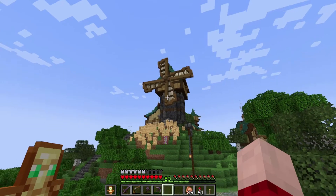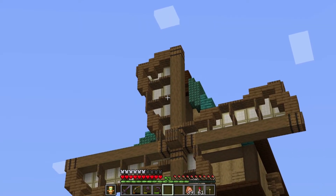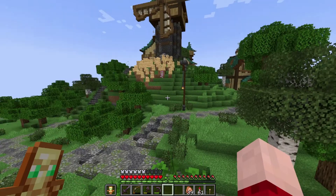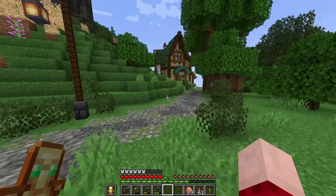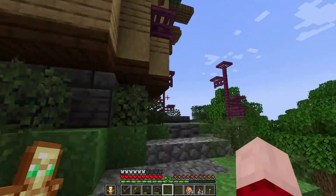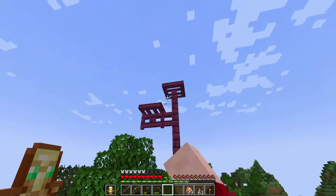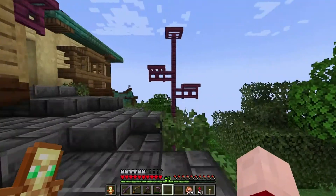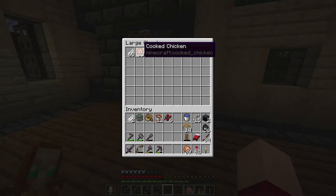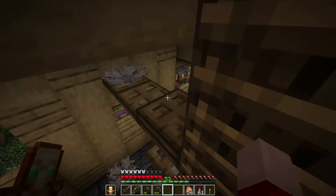We have a windmill now and I really love it. I might remove the connected texture for the barn strap doors there because I think it will look better without the connected textures. Back here we have a bird house - as you can see, a lot of platforms for some bird friends.